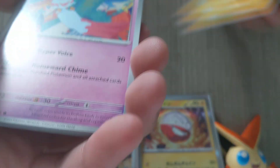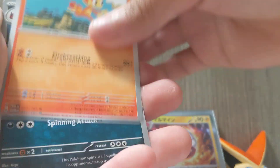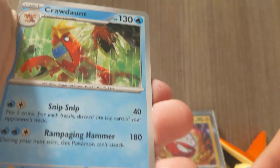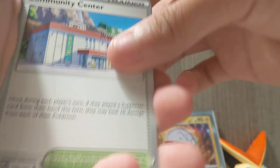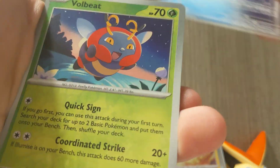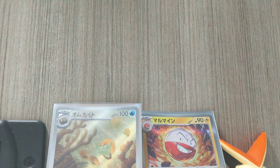We got electric type energy, a Chimchar, Warlipede, Crodent, Brute Bonnet, Unity Center, Iron Bundle, Volbeat Reverse, Gunning Reverse, and a Holographic Heat Train guys.